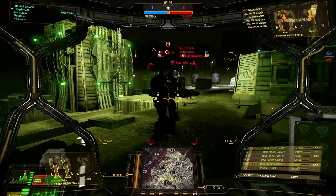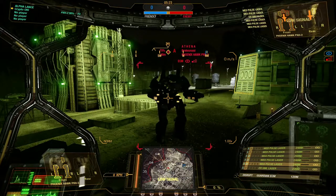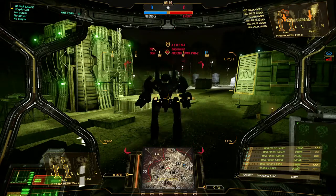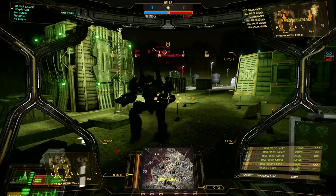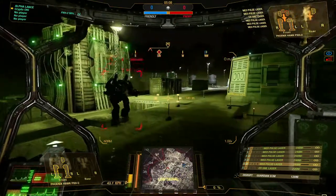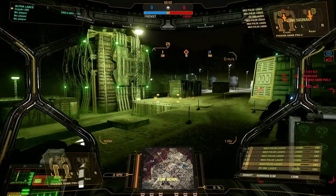Another thing you can do is shield with your arms — that's what I was doing against Jippy, but he knew exactly what I was doing and as soon as I turned around, boom, he hit me with the PPC. When we get out of here I'll show you in the mech lab why you want to shield with your arms.